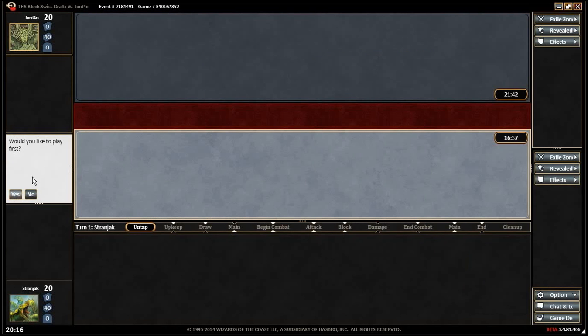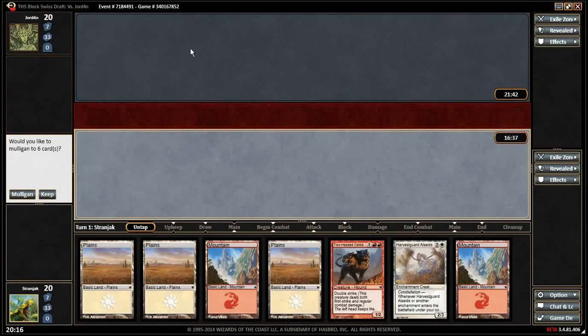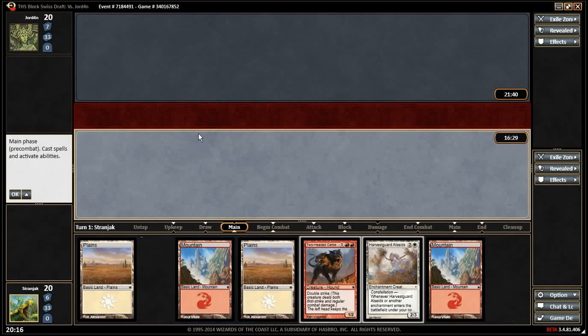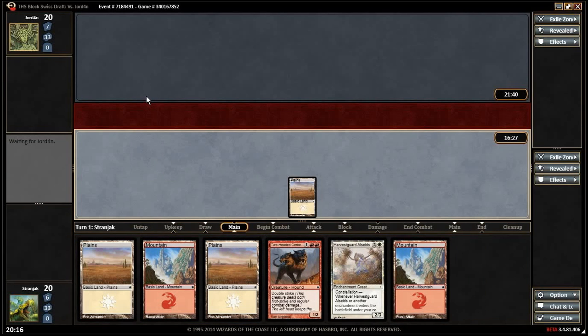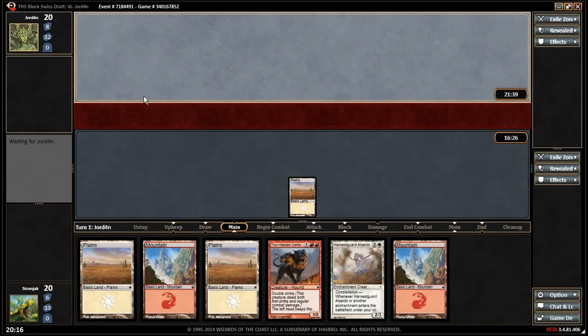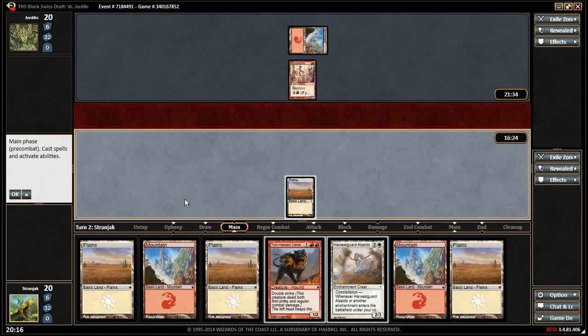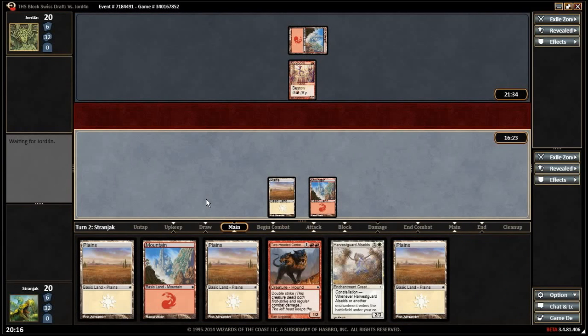We're back! We would love to play first. We kept the three-lander before that had Phalanx Leader. Where has he been? Thankfully hiding in our deck — we can't really use him to great effect right now. Five-lander, but there's stuff we can do.